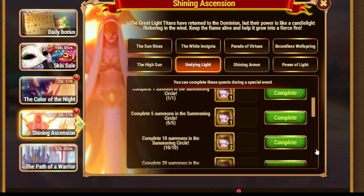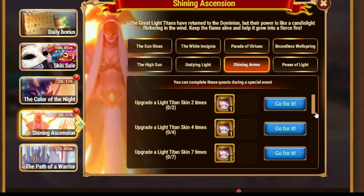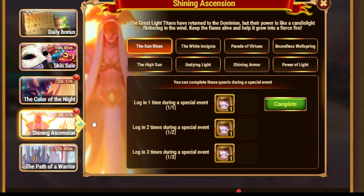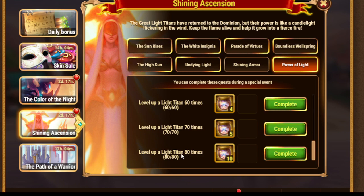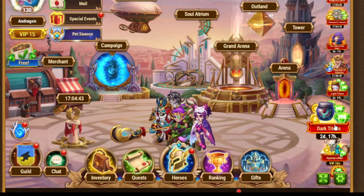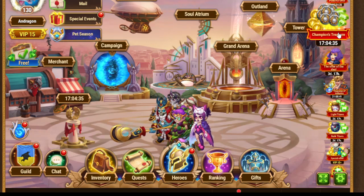Next we go to Summoning in the Summoning Circle - exactly the same, so 150. In case you want some extra summonings, you can do it today and get double value for Emeralds. But I would personally recommend you do it just till you get what you want. Then, upgrade a Light Titan skin - exactly the same concept as the Dark Titans. And if you do that, you get the rewards mentioned here. Also, we have special bundles related to the Light Titans and to the Dark Titans as well, plus the Champions Treasure bundle which can help you get VIP points.